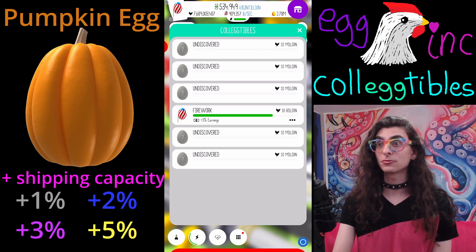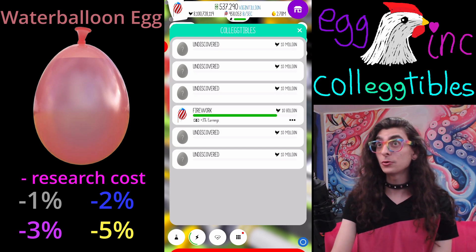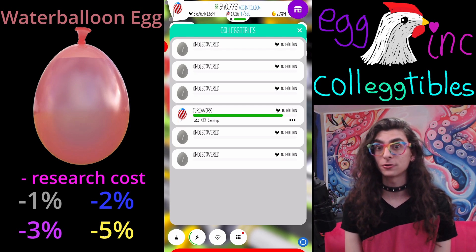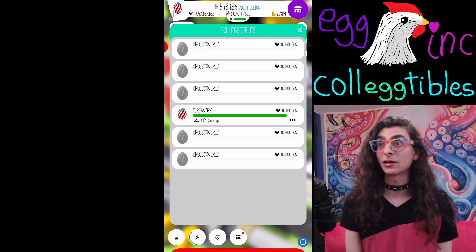That's really cool — I'm shocked that they're giving you such good boosts for these eggs. And last up is the water balloon, which gives a permanent decrease in research cost, which is once again insane. It goes from 1 to 2 to 3 to 5%. Now 5% isn't that much, but I wonder how it works with the tier four legendary cube on the enlightenment egg. If you have it at like 150%, it makes things cost virtually nothing — I wonder if you can actually get the costs down to 0% with this. But either way, those are the six eggs and their rewards.